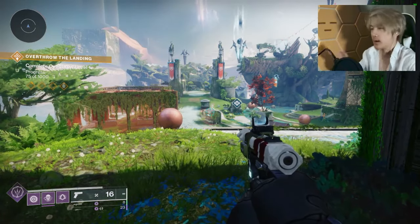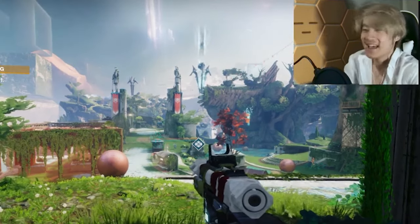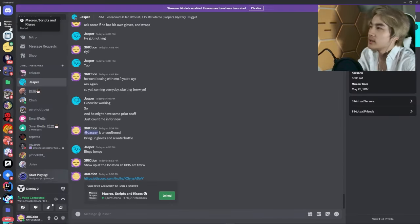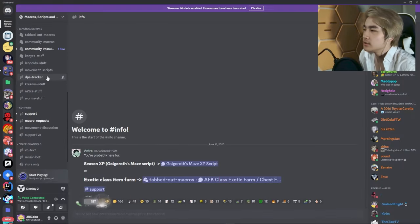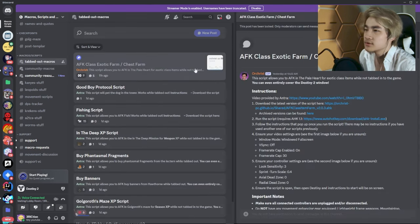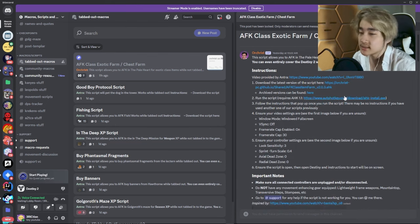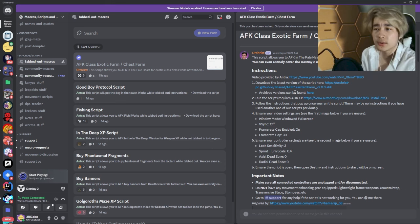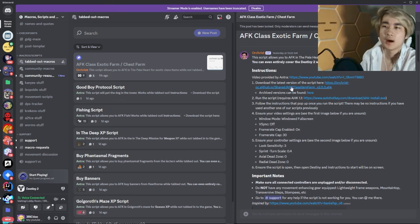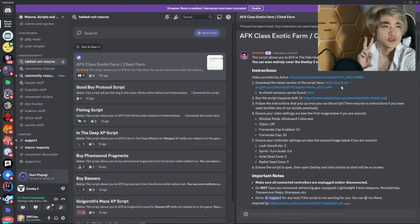But by far the best method — one everyone can use — is the AFK hotkey script, because everybody sleeps. Go to this Discord server (link in the description), scroll down to 'Tabbed Out Macros,' find the first entry, and download the Auto Hotkey link. You need this specific version. Then download the script — keep the up-to-date one at the top.